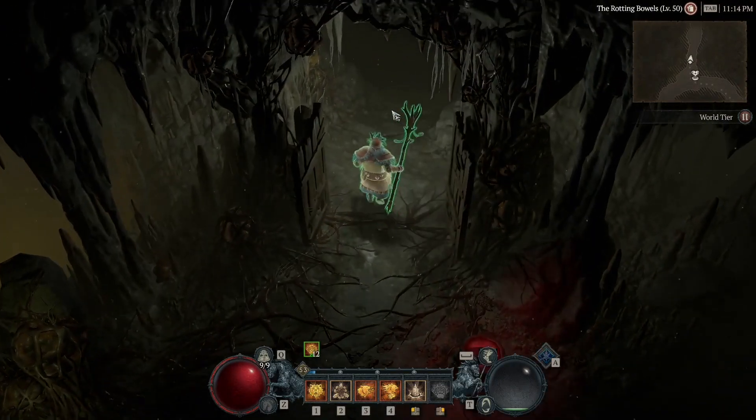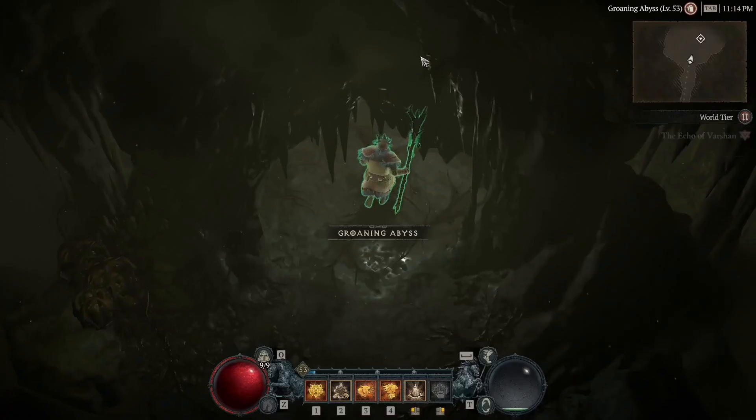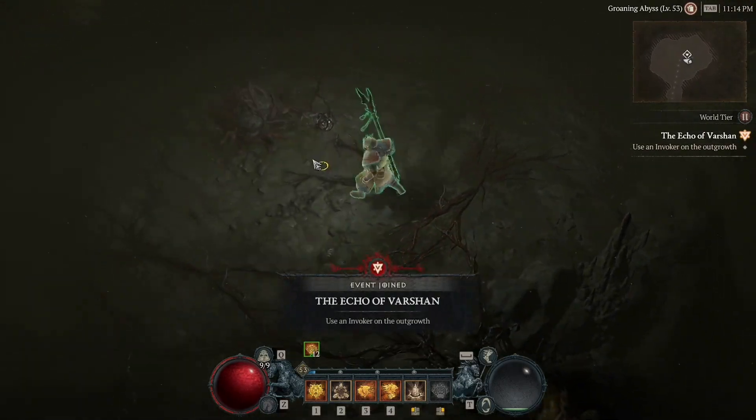If you go closer to the healing well you should see a door that you can open to reveal a hidden area. Once you go into this area, you can use your invoker of Varshan on the malignant growth to spawn the boss.